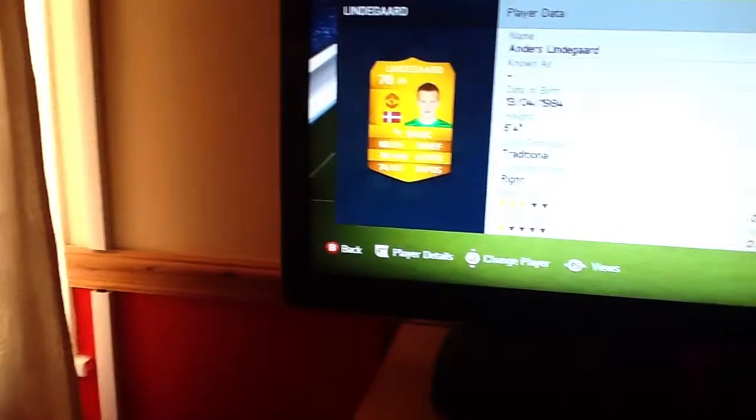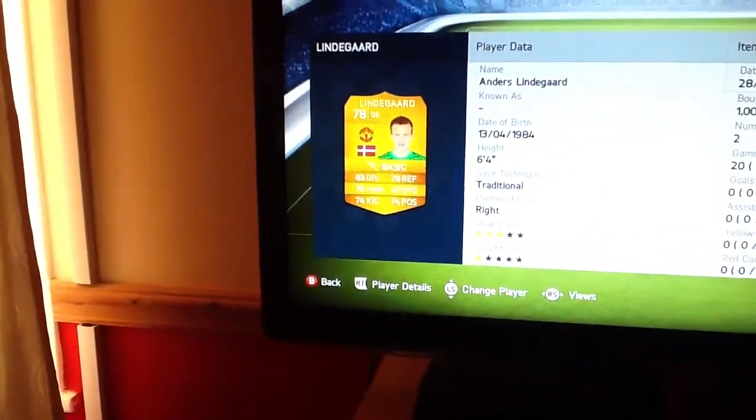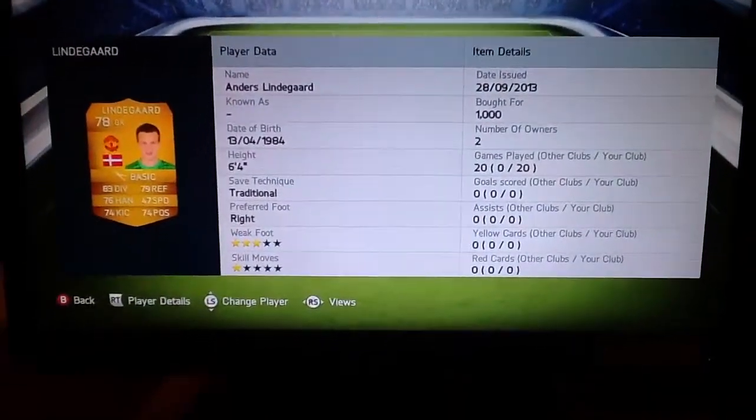Quite good stats: 83 diving, 79 reflexes, 83 handling, 76 handling, 74 kicking and 74 positioning. Free star weak foot but cost me 1,000 coins.